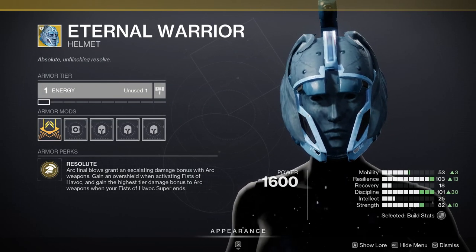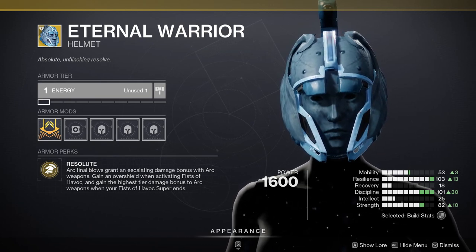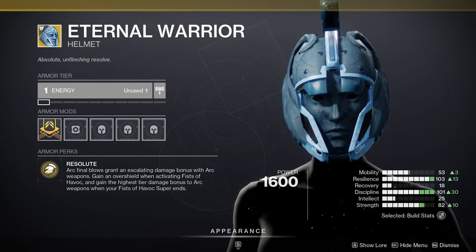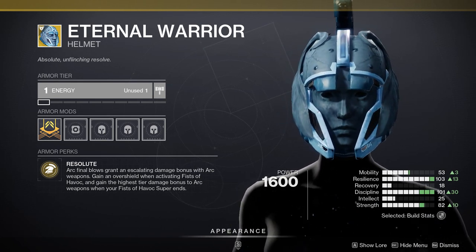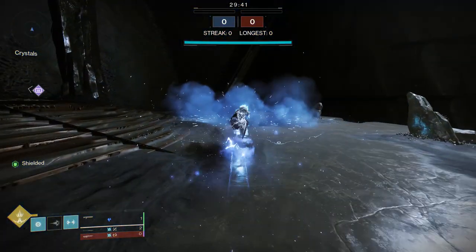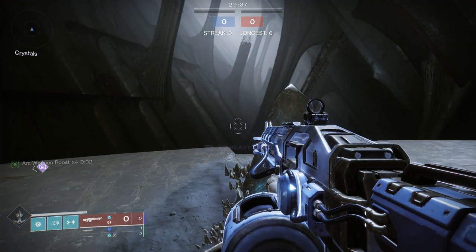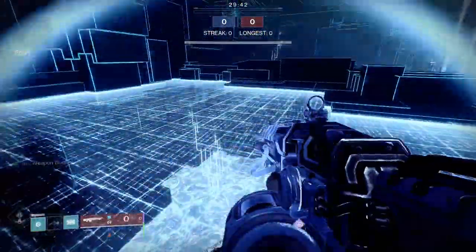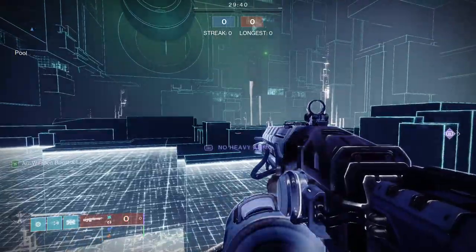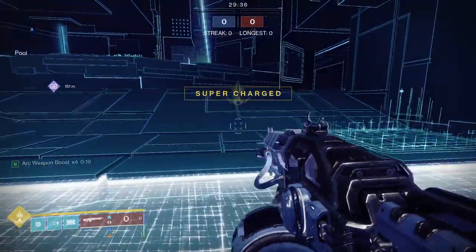Next up we have Eternal Warrior. This exotic was an absolute beast in Season 21 because of all the arc artifact perks, and it's gaining a substantial buff this season. Before, when our super ended we got that x4 damage bonus but it only lasted 5 seconds. Now in Season 22, when our super ends we get 25 seconds of a 25% damage bonus, which is actually quite good — that is a huge buff.